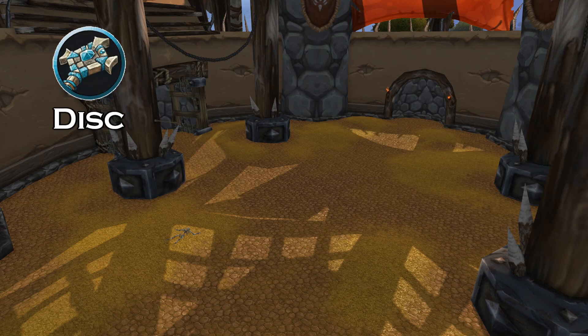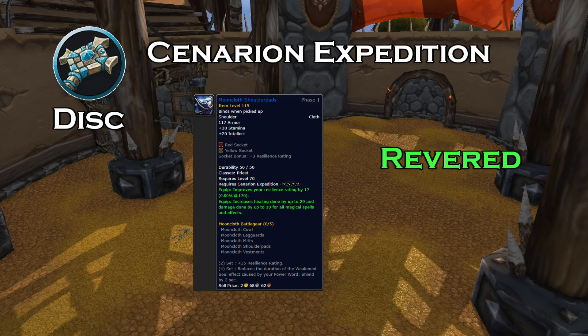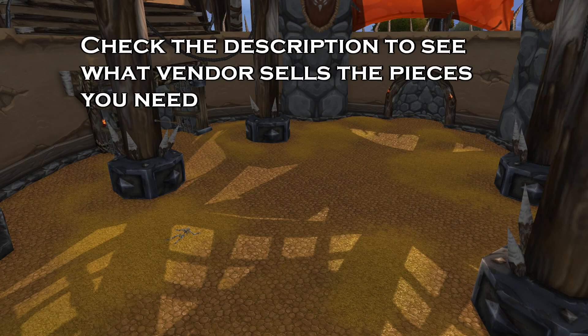From there, if you wanted to go into Healer's Shoulders, you would just get Revered with Cenarion, and you now have a full five-set of gear. Each vendor sells different pieces for different classes, so you need to look it up yourself and figure out which route you want to take for your class and specialization.